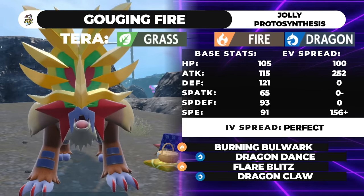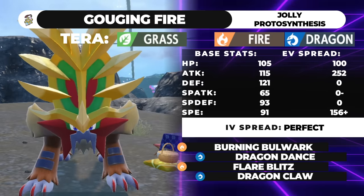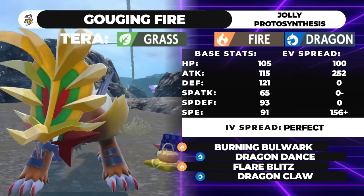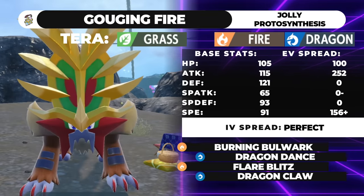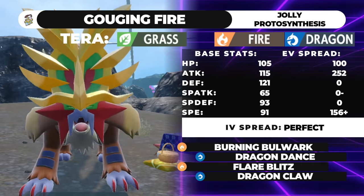This guy doesn't have too much competition as far as offensive Fire-types go in this metagame — except for Entei, who is probably just straight-up better. But Entei is a little different. Entei doesn't boost, but it does have access to Extreme Speed, which unfortunately Gouging Fire does not. That would have been so cool. But this guy is pretty interesting.